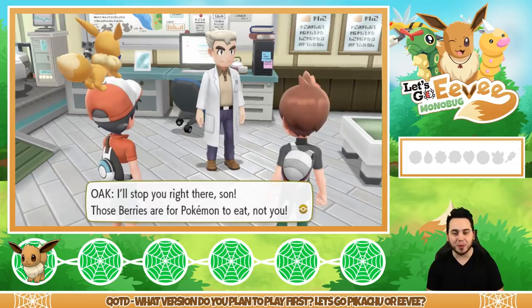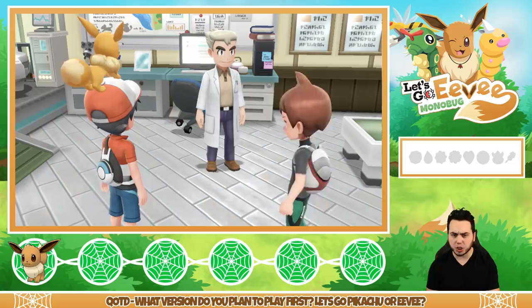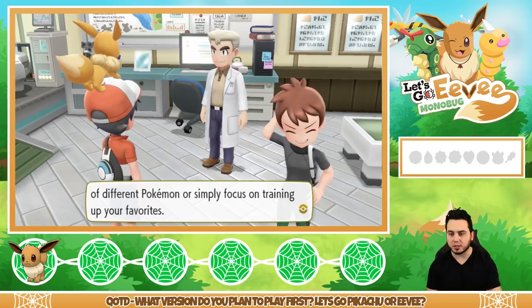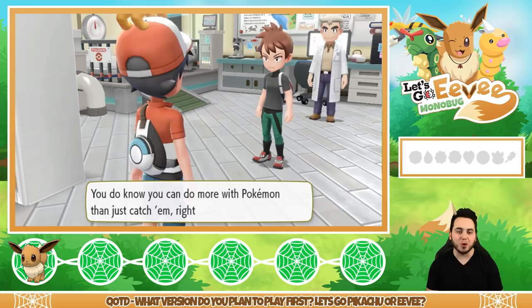Oak explains: when you want to catch a Pokemon, try throwing one of those berries at the target before you take a Poke Ball in hand. The wild Pokemon will be happy to have a berry to nibble on and become much easier to catch. He says it's up to you to decide whether you want to catch lots of Pokemon or focus on training your favorites — his only request is that you have fun either way.